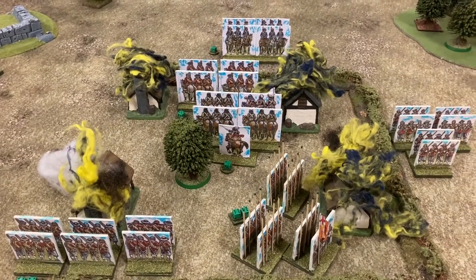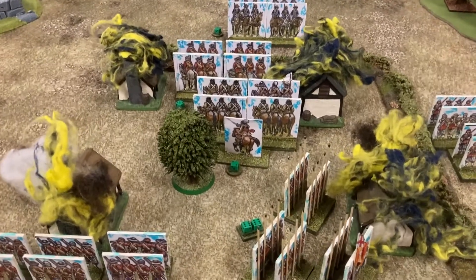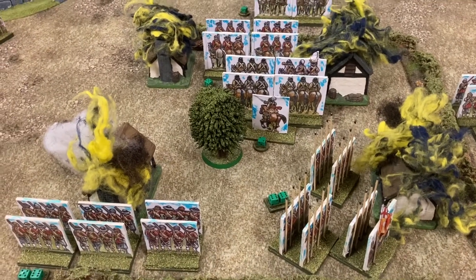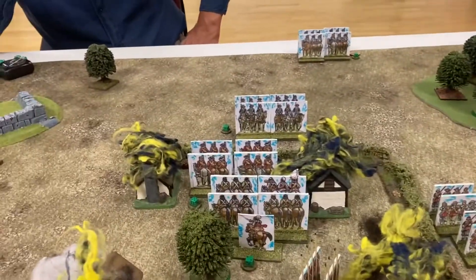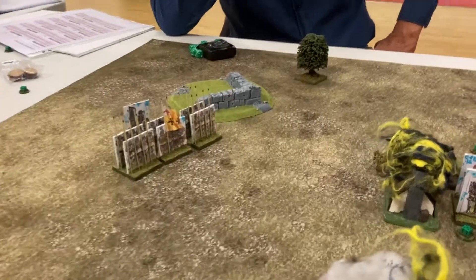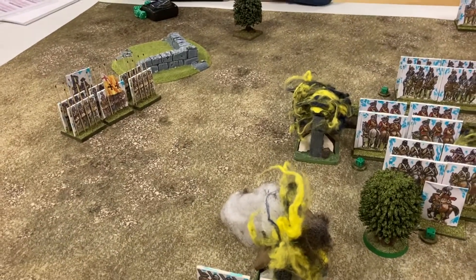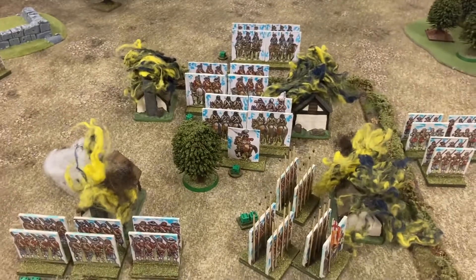End of turn eleven — a victory for Parliament! All three buildings are ablaze and the royalists are in fours and threes, fleeing — dragoons at their back. All except the royalist general, who's standing there shouting rude comments at the parliamentarians: 'You rogues! You cads!' Game over.